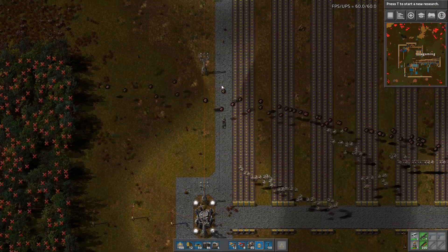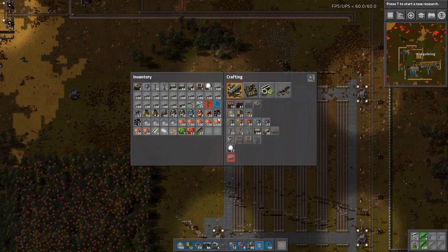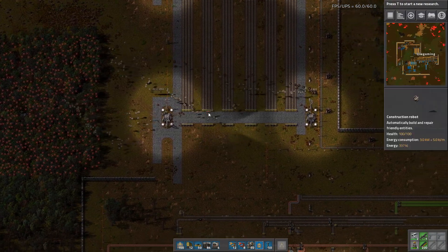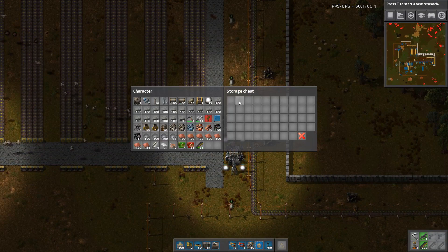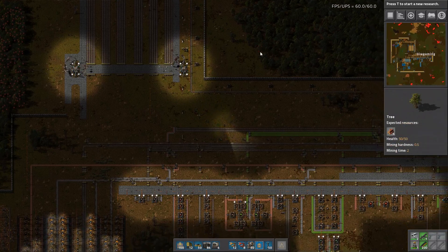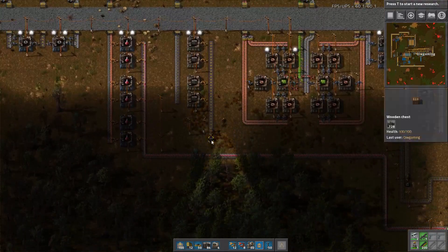Hello and welcome back to 0.15 and my fancy death world. We have some things to do — we need a bunch of turrets and a bunch of wall. We have about 700 wall in this chest.